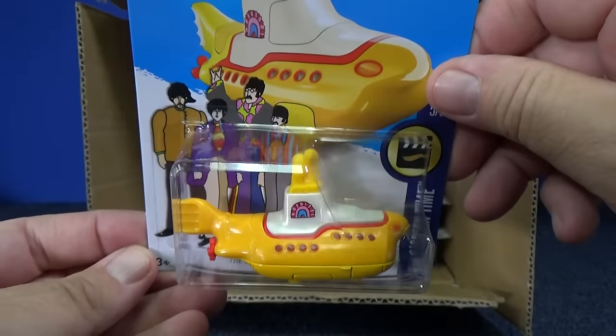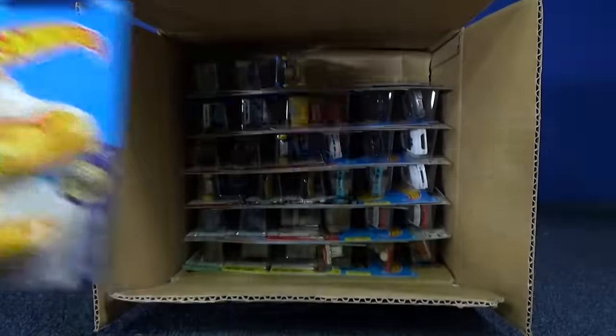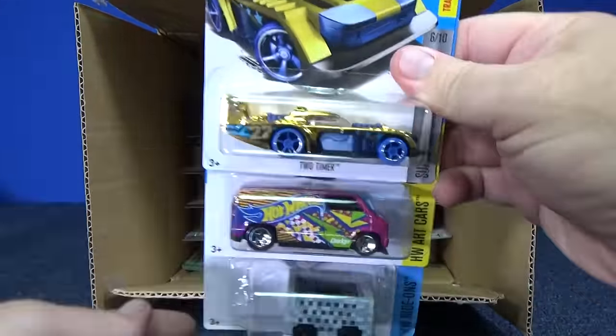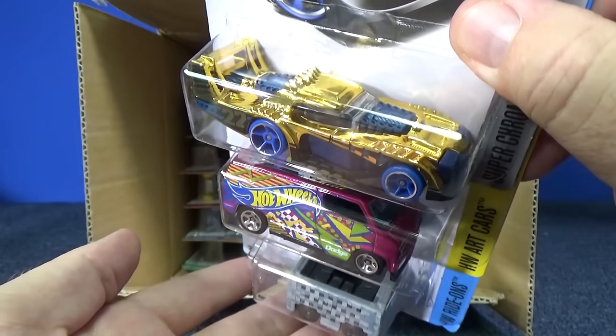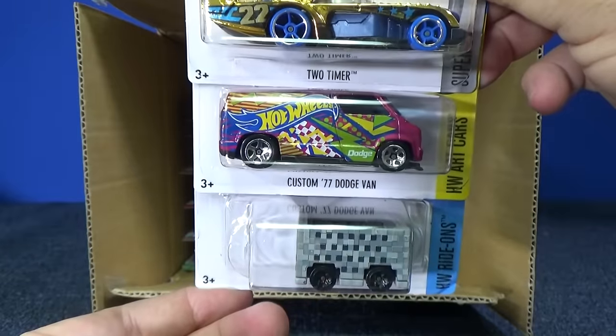The Beetle's Yellow Submarine carries over into the M case — that's fantastic. The treasure hunts are just models that are a little more limited. They might be in the cases, and they have a different basic and a different super every four weeks.